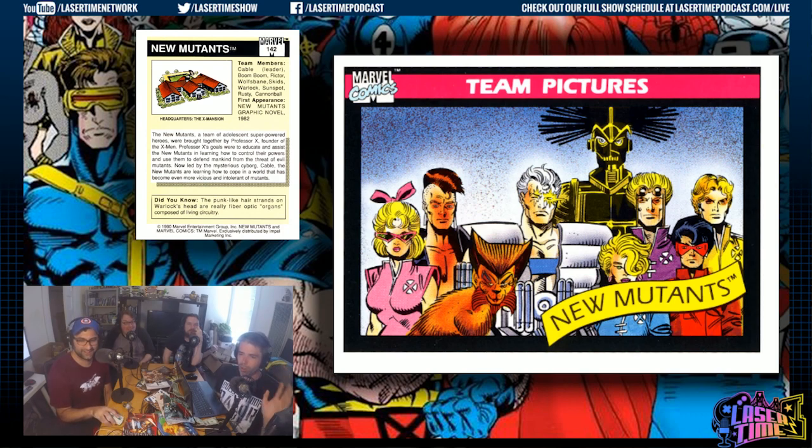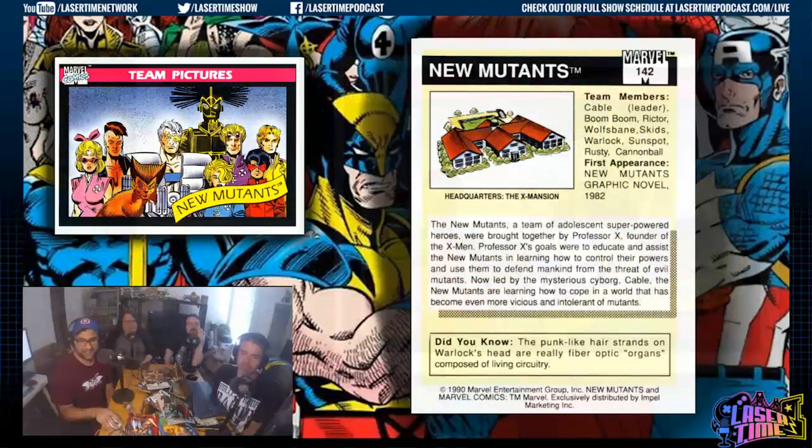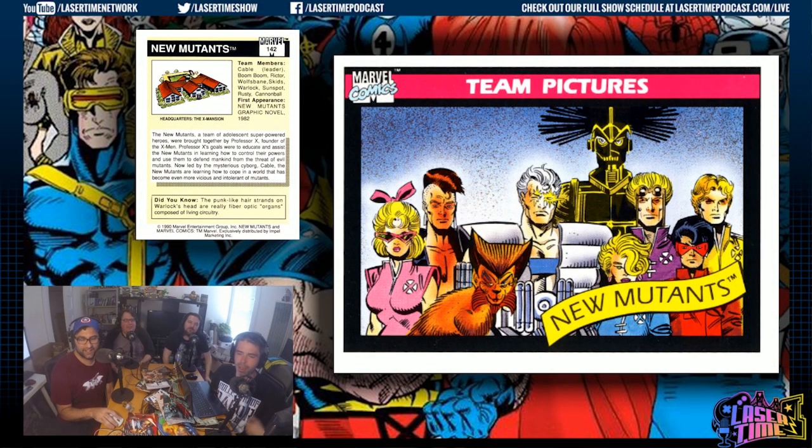Look how totally normal Cable is right here — he's got big shoulders but he's not insane. Then there's that human embodiment of Miss Pac-Man — that's Boom Boom. This is the New Mutants right before X-Force, which would be published within months of this card. Rob Liefeld was turning them into X-Force, and Cable just takes over the book — very Wolverine-like, just showing up saying 'now I'm here, it's Cable time, I'm your boss.' Who is Warlock? I'm guessing the robot dude in the back — he looks like C-3PO got hit with a cartoon bomb.